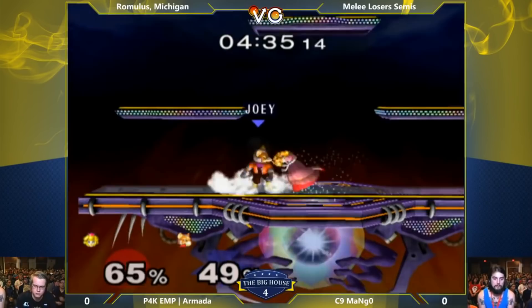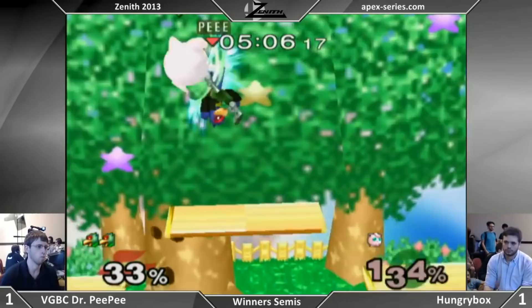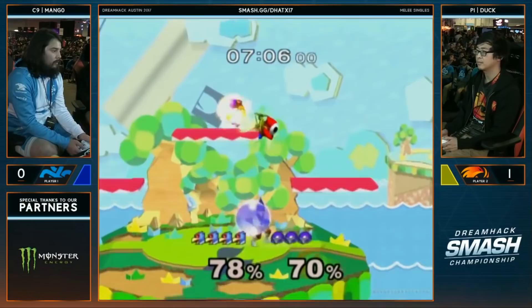Fox has some of the best kill options in the entire game, and because of this, it's common for Falco mains to consider switching to Fox for certain matchups. Personally, I think this is misguided. While Fox does have better kill options overall, Falco is still a fantastic character that some would argue has no losing matchups across the entire cast.